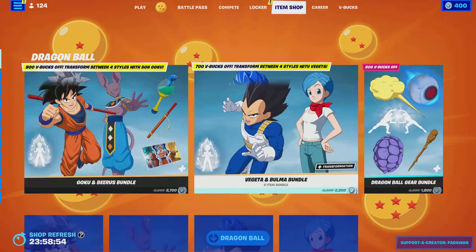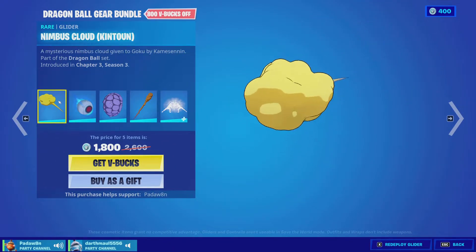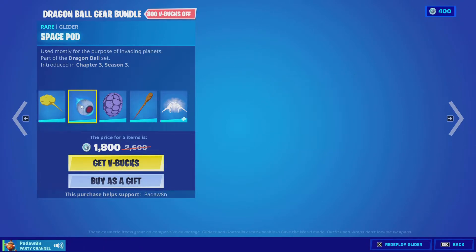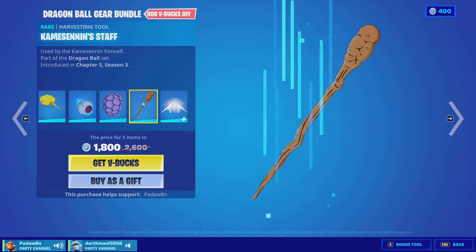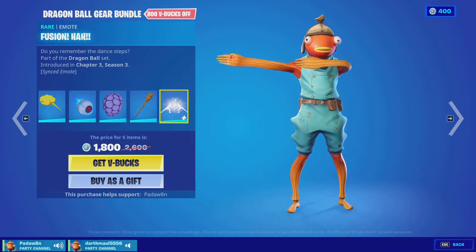Then we got the Dragon Ball Gear bundle with the Nimbus Cloud Kito Nui, and then we got the Space Pod, then we got the Kamei Senai Shell, then we got the Kamei Sen Staff, then we got the Fusion Ha Ha.